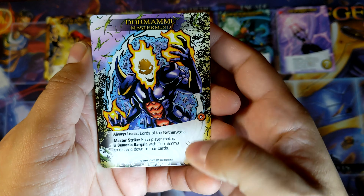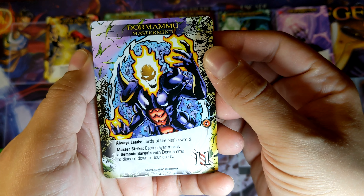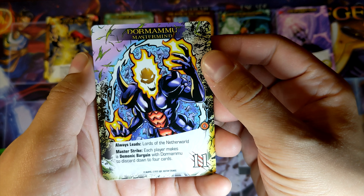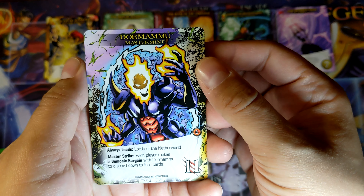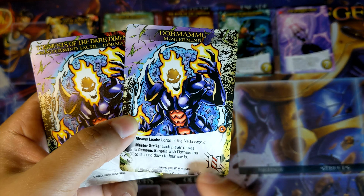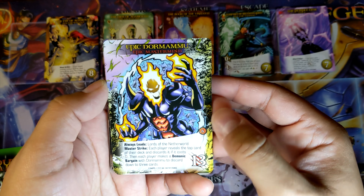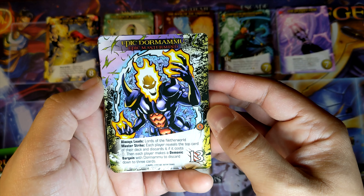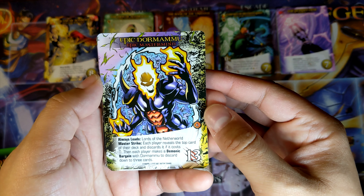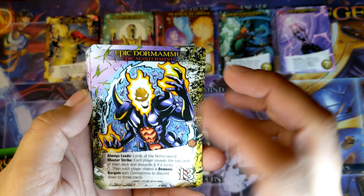Dormammu Mastermind — 11 attack, always leads the Lords of the Netherworld. Master Strike: each player makes a Demonic Bargain with Dormammu to discard down to 4 cards. The Epic Version: 13 attack instead. Each player reveals the top card of their deck and discards it. If it costs 0, then each player makes a Demonic Bargain with Dormammu to discard down to 3 cards — much more difficult.